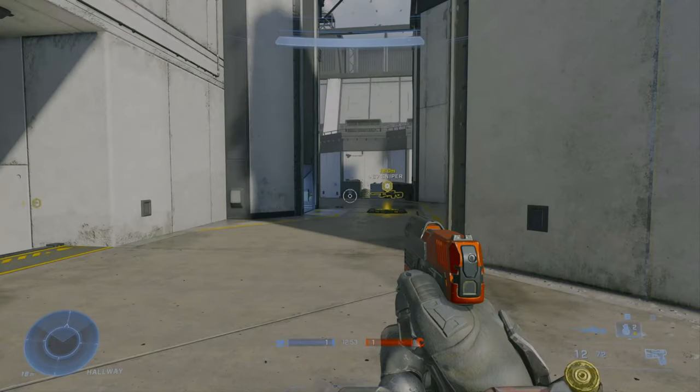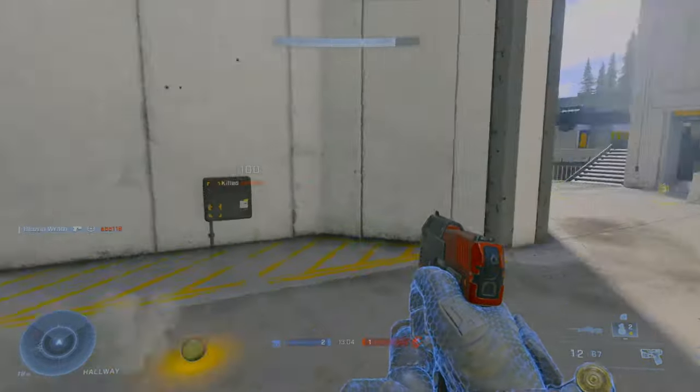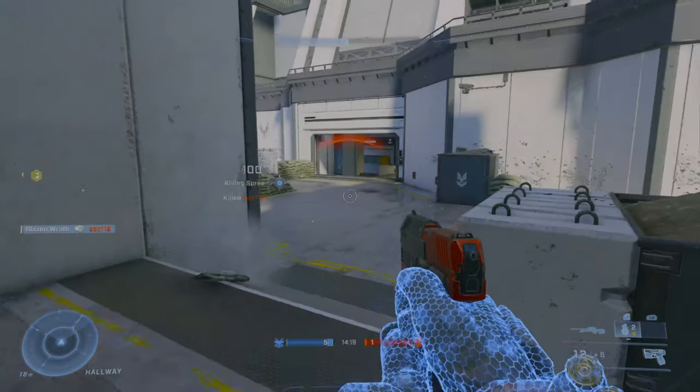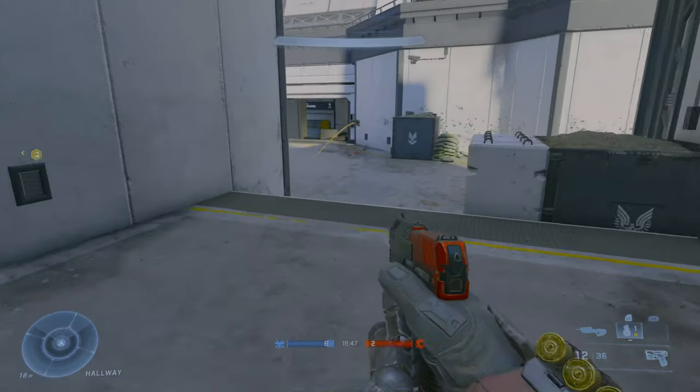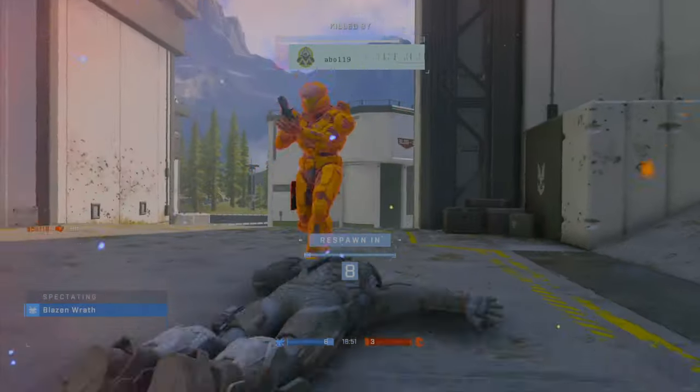First, before I go into detail on Infinite's grenade types, you have to know where and when to throw grenades. You can only carry two grenades of each type, and you can only carry two types of grenades with you, following the same logic as carrying a primary and secondary weapon. Typically, you want to throw grenades before a fight begins — throwing a grenade where you expect an enemy to come from. Be wary, however, as pre-throwing grenades does give your opponent an idea of where you are.